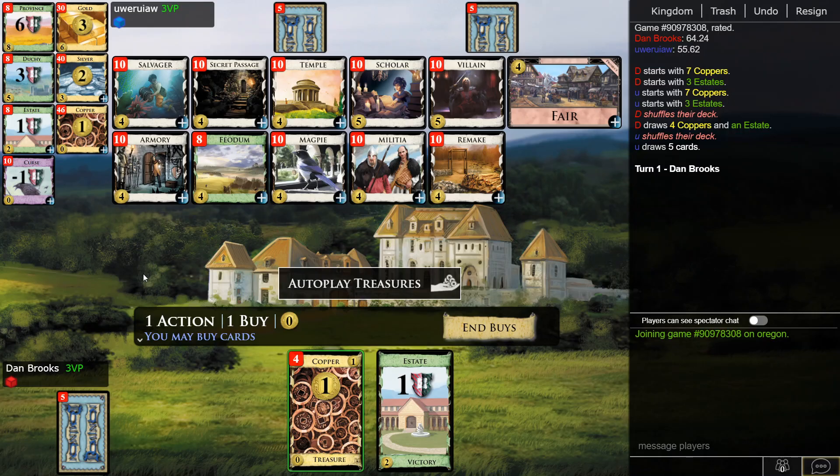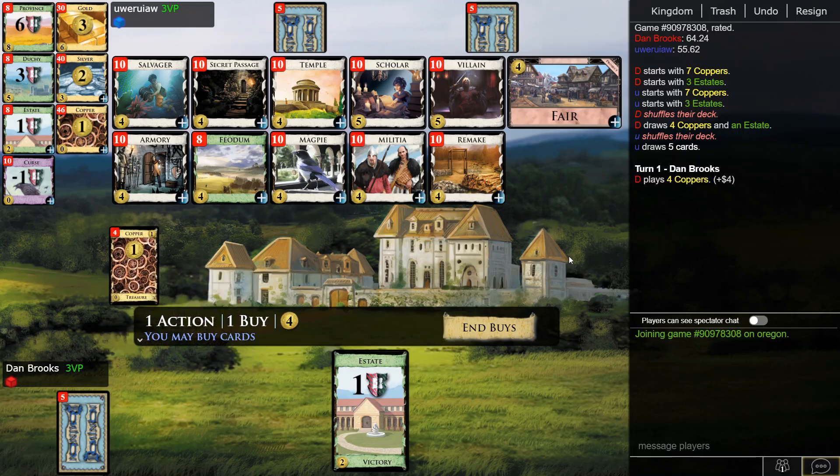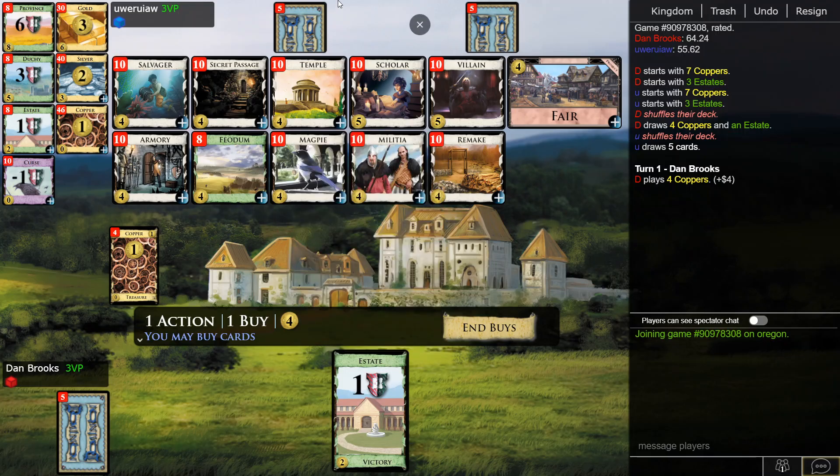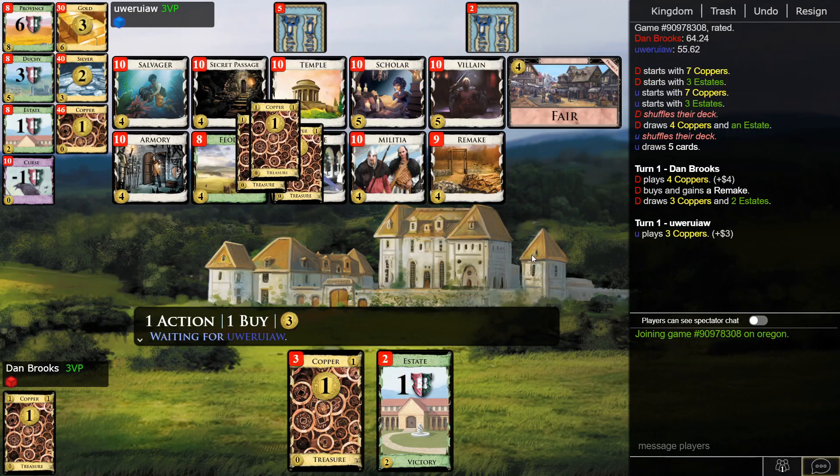Winning the Magpie split looks quite important. You can play some Secret Passages and probably just play to simple Provinces. For terminals, I guess Salvager is also kind of interesting — Remake is good early, maybe switch over to Salvager later on. But it's probably just Remake through and through. So I'll open Remake, Silver, and get some Magpies.